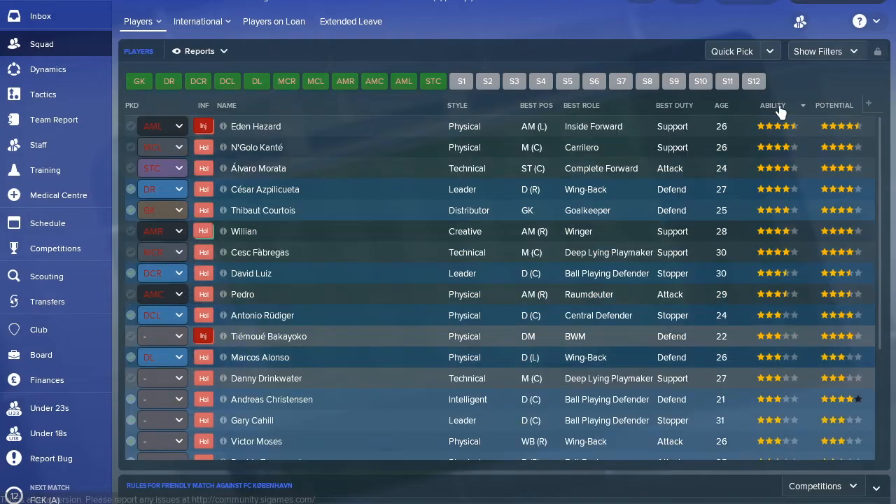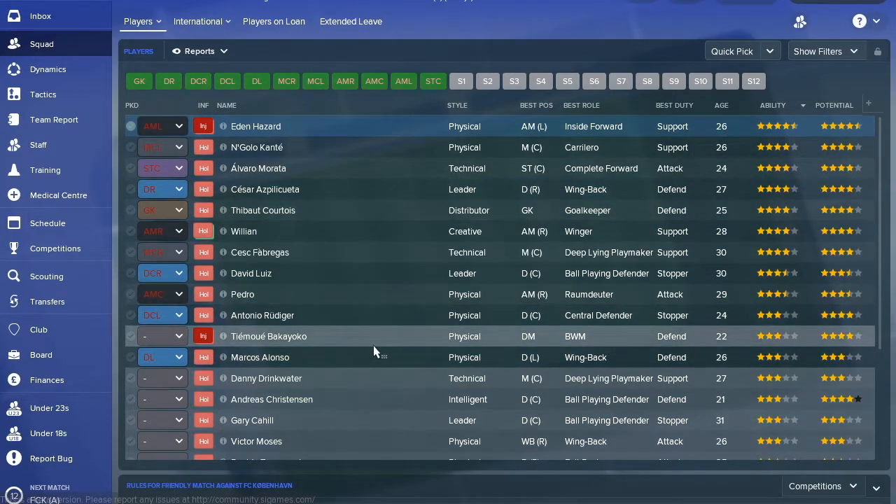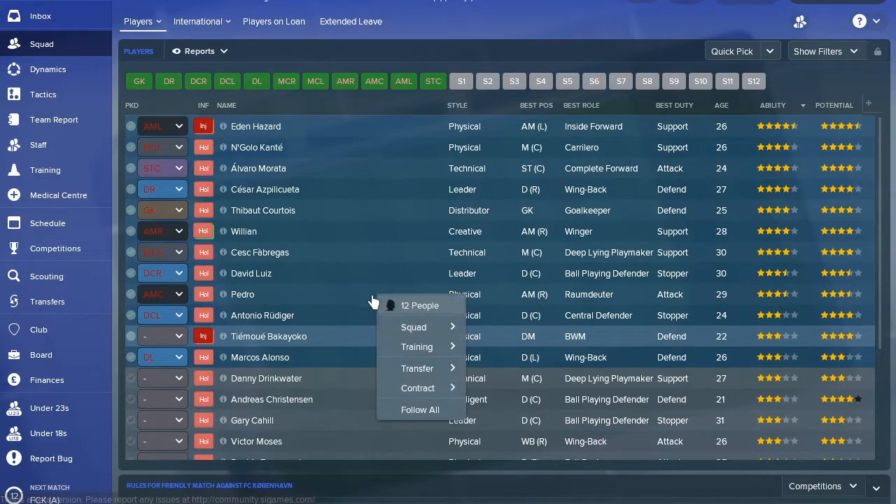The next thing is to have a look at your best 11. In terms of ability, everyone up until about Bakayoko — these 11 players are your best according to the star rating. You need to make an 11 out of these and pick a formation. Just having a look here, the 4-2-3-1 seems to make the most sense.